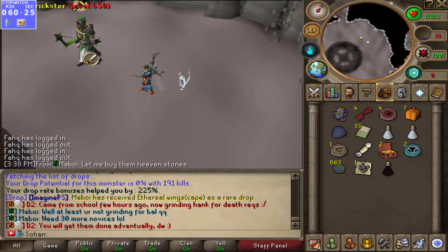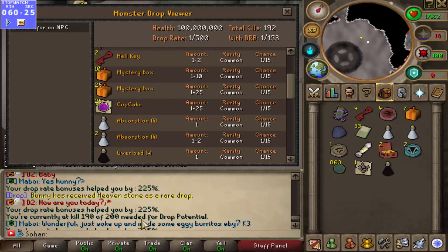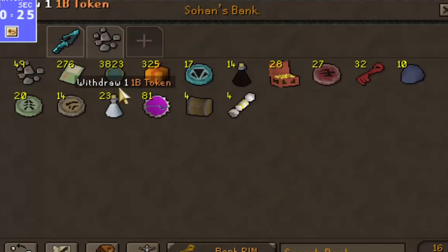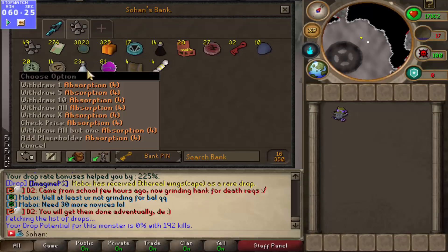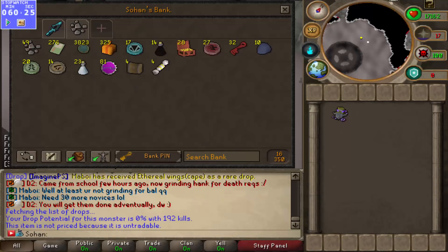We're currently halfway through — at one hour in, 60 minutes. We've currently killed 192 of these. With the drop rate bonus, it's a 1 in 153 drop. We're at kill 192, and we need 200 to get the drop potential. We have not had any rare drops yet, unfortunately. But if we take a look at the bank, we've had some pretty good drops: 276 spin tickets, around 3.8 real cash, 325 mystery boxes, loads of charms, 28 open hell chests, 30 hell keys, 10 heaven stones, some absorption potions, 4 caskets, and 4 Christmas crackers. Overall, not too bad at all, but I hope in this next hour we might get some rare drops.